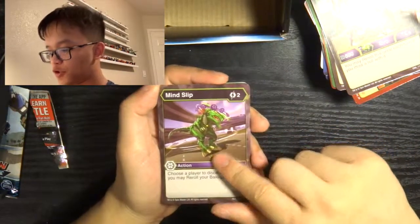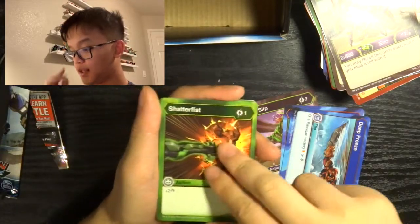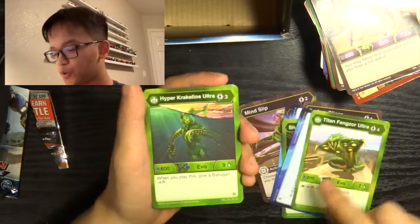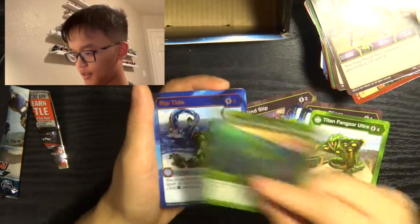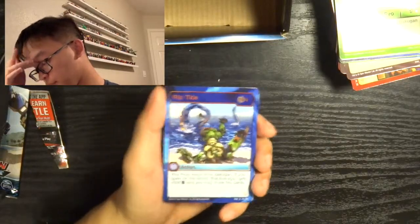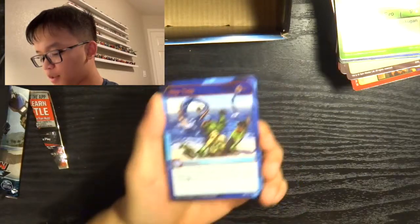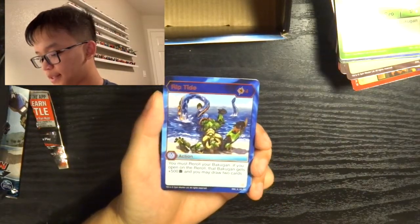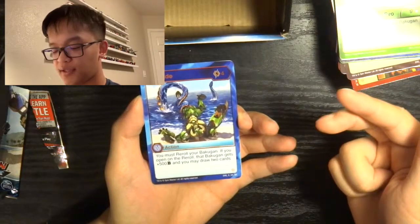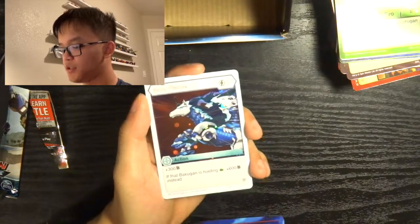First card is Mind Slip, Aquus Splash, Deep Freeze, Shatter Fist, Darkest Slicer, Flash Flood, Titan Fangzor Ultra, Hyper Crokelios Ultra, and our special rare: Riptide. For energy, you must reroll your Bakugan — if you open on the reroll, that Bakugan gets plus 500B and you get to draw two cards. Not a bad trade-off — you get a net plus one in terms of cards and plus 500B. Our Hex: Holy Flame.